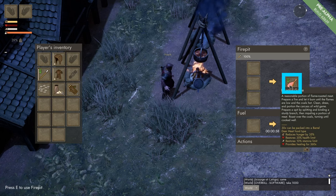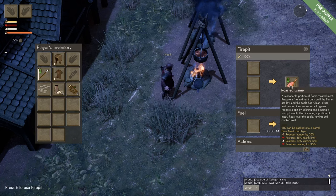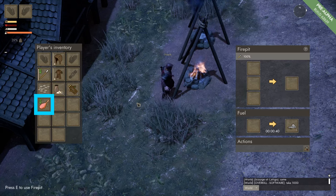When the roasted game is ready we can see that at maximum it will reduce our hunger by 35%, restore our health limit by 35%, and restore our stamina by 10%. It will provide healing for 360 seconds. To grab it we simply left click on the icon and that will put it inside our inventory.